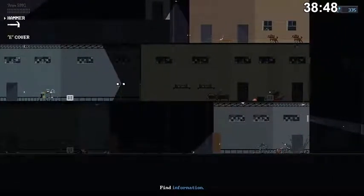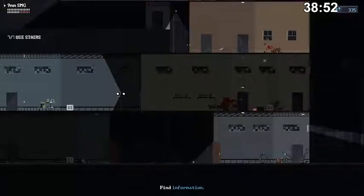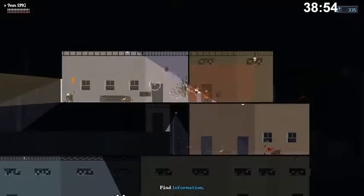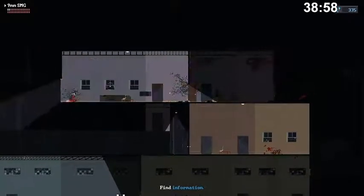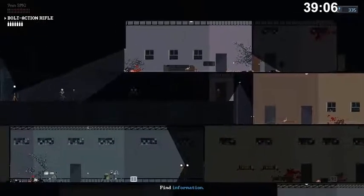I might give that a try — it's just a safer way to do things. Luring the dog down with the 9mm means you're pretty much safe. If you do that quickly enough, you can escape before the head notices you. It didn't happen this time, but just like in normal mode, there are bolt action rifles right over here, so no big deal.